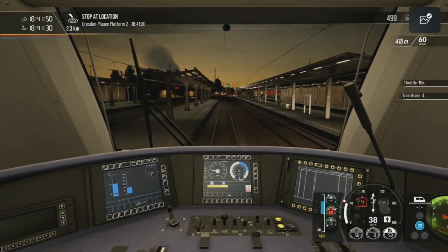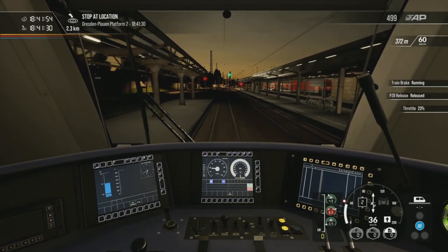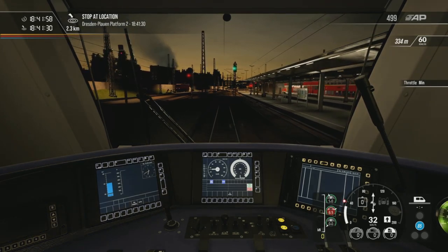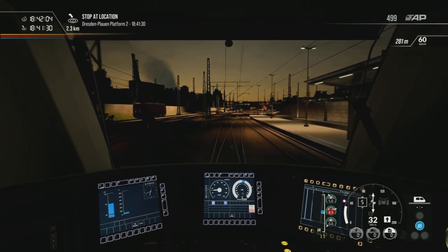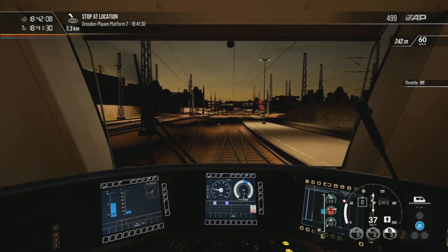I'll keep the HUD on actually. Oh, you've got to be careful on this — it's very easy to trip the PZB as the 143 when you're in the Dosto. It's very powerful, it feels like it's very powerful. So there's a bit of a response time between the loco and this. You can see the speed does go up fairly quickly.